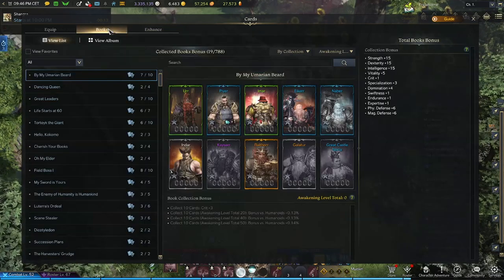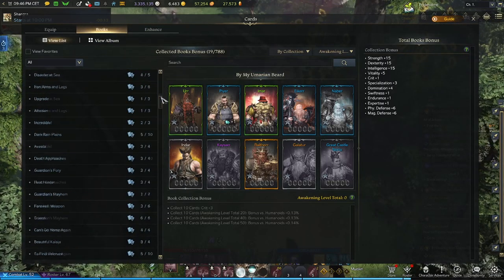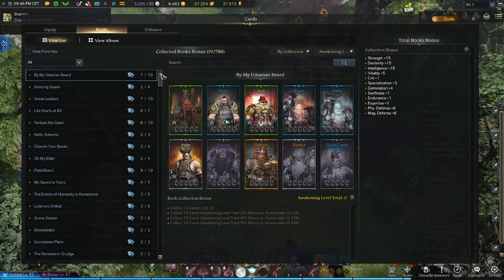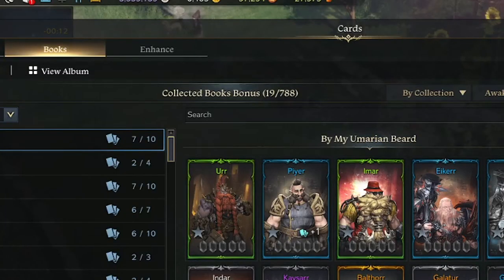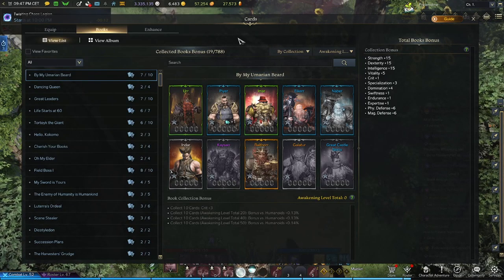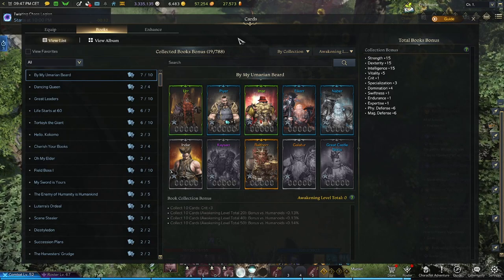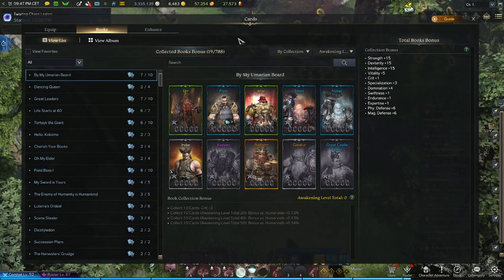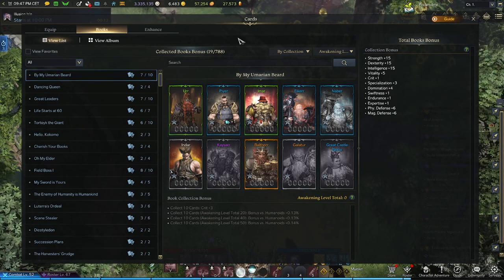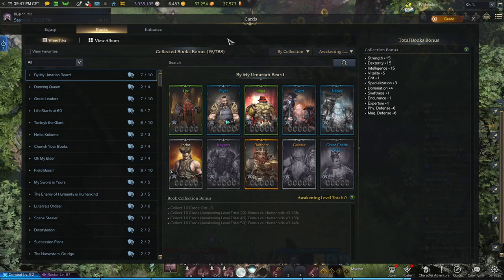The next tab is called Books. This section is quick to explain — books are complete passives you will gain for your entire roster of characters. However, there are a lot of book bonuses to benefit from, so this is going to be a very slow process collecting them all. On the left-hand side you can see all the different collections and what passive benefits you acquire if you own the cards and even have them ranked up further by awakening them.